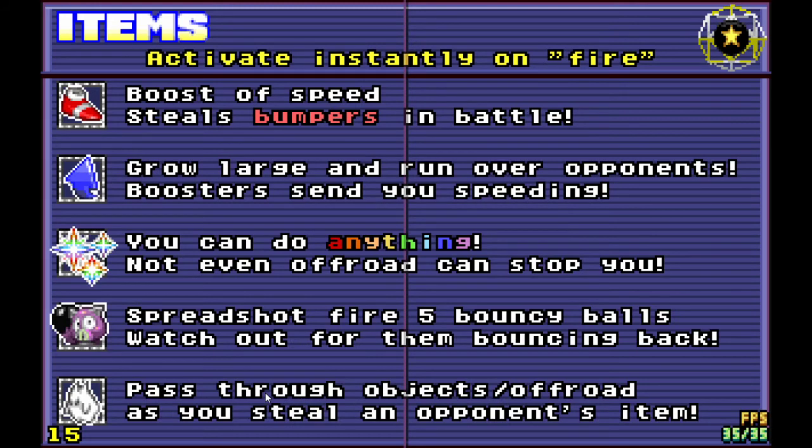These bombs activate instantly on fire. Sneakers give you a boost of speed and they steal bumpers in battle. Of course, you can also steal bumpers if you use a starting boost on someone. Grow makes you grow larger and run over opponents — it also allows you to go past your top speed. It takes a bit of time to get up to top speed, and it doesn't really work off-road.